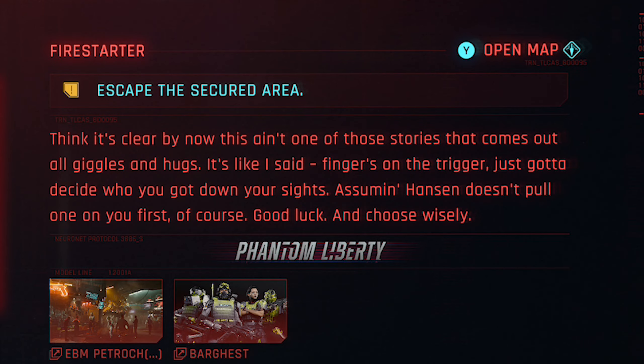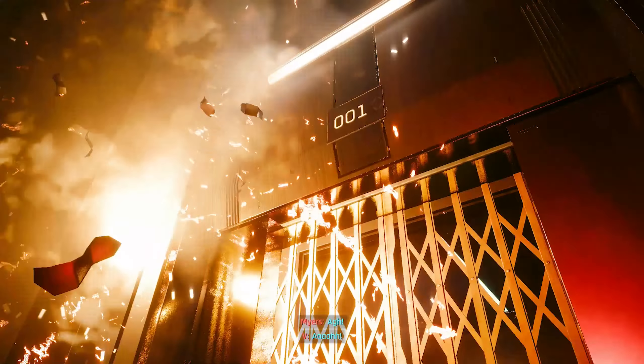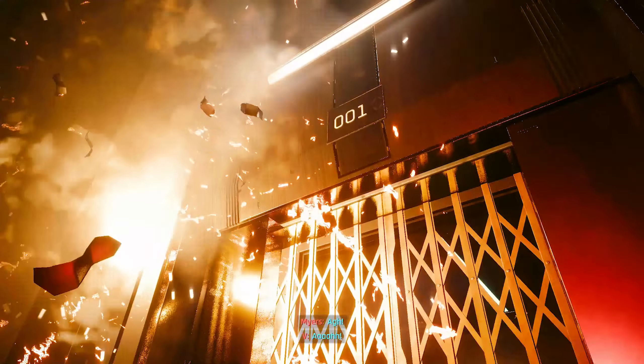To simplify the steps on unlocking the endings, play the DLC like normal until you get to the mission called Firestarter. Make a safety save shortly before reaching the splitting choice, which is the section where you specifically interact with Somi and the machine.